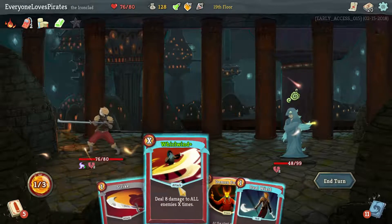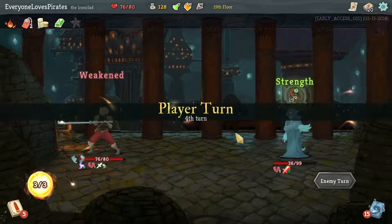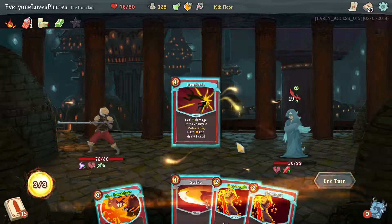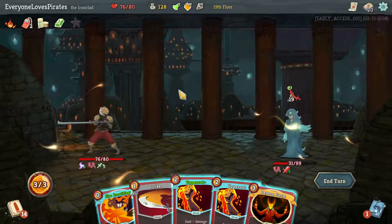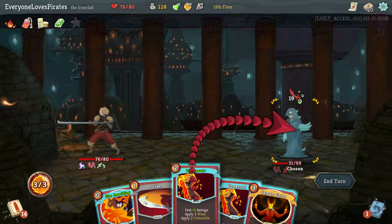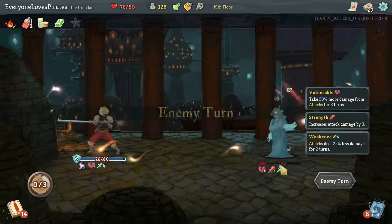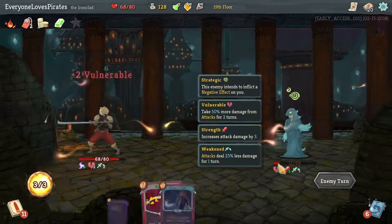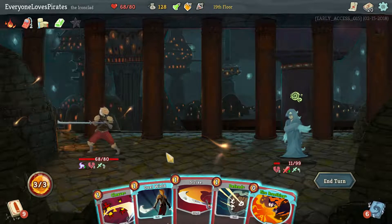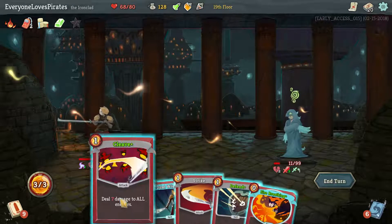I just need to do as much damage as I can since we have no block next time. But we've been weakened now. Drop Kick is free. There is that Demon Form. Really just got to rush this guy down. I probably should have used the power there — there'd be no time for the bad cards he puts into our deck to reach us, but I should not have waited. Yeah, 11 HP.